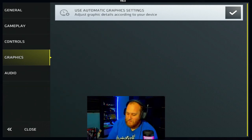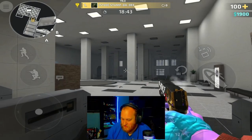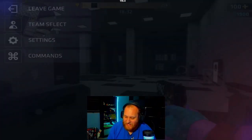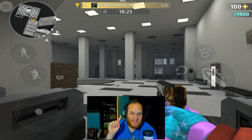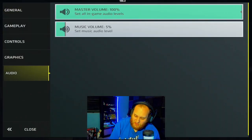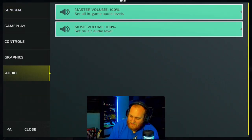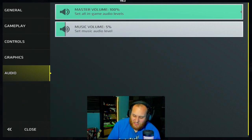Last but certainly not least, we have the audio settings. Recently they updated it to where you now have audio sliders. I always like to leave my master volume set all the way up to 100% so I can hear everything in the game — every bullet fired, every step taken does not get past these ears. My music volume I have set at 5%. At 100% it gets really loud and overpowers my voice, so I set it back to 5% so there's some ambient music in the background.